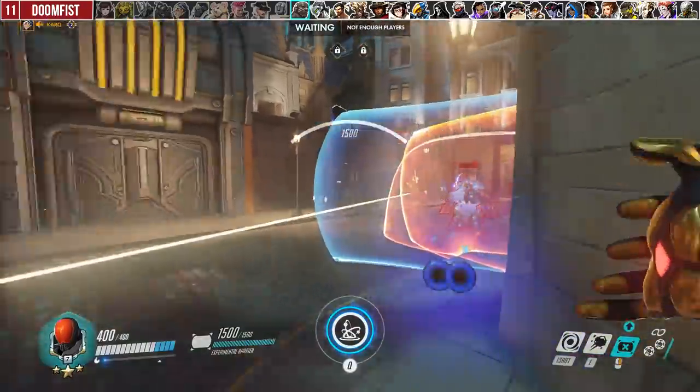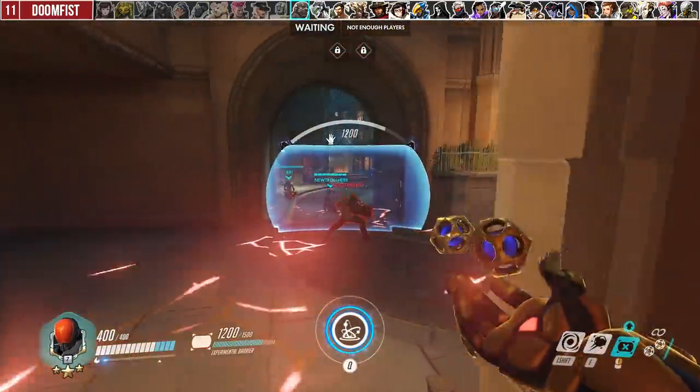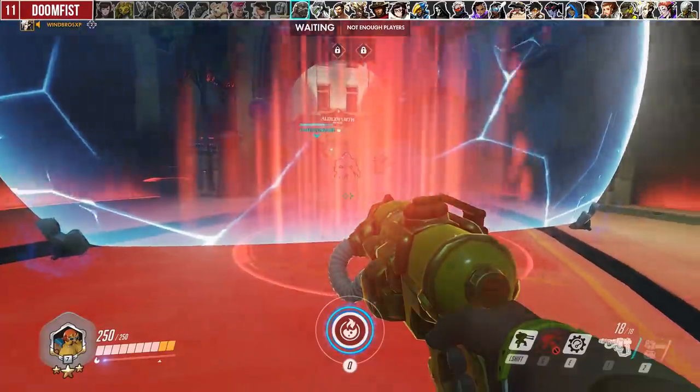When you hear a Doomfist ult, deploy your Experimental Barrier towards your squishy teammates so they can use it to block all the damage. This shield doesn't have to touch the ground, but it does need to be lower than Doomfist's kneecaps.